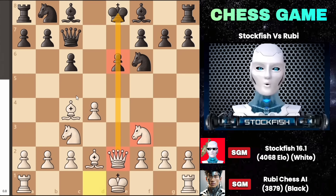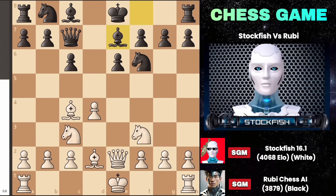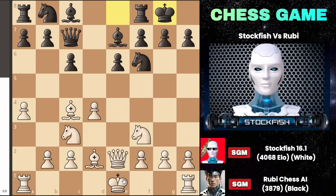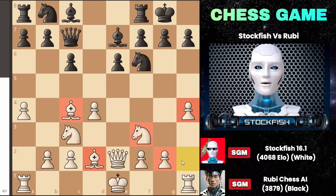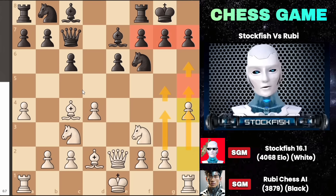The pawn on e6 is under pressure from the bishop, queen, and the possibility of the knight coming to g5 to attack the structure. Consequently, Ruby decided to reinforce with bishop to e7. After I play a4, black castles. At this point, some might consider short side castling while others might opt for long side castling. As a god of chess, I always lean towards attacking moves, so I initiate the attack by pushing my pawn to h4, setting up potential g4, g5, and h5 attacking plans to disrupt the king's side completely.